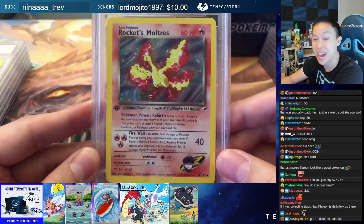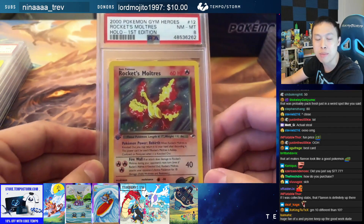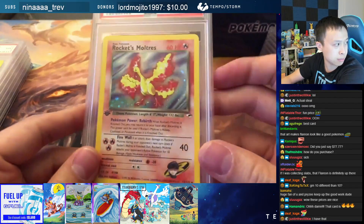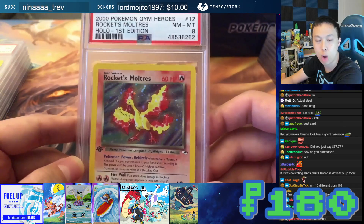Rockets Moltres — this is actually a first edition Rockets Moltres from Gym Heroes. PSA 8, first edition Rockets Moltres. This Moltres is going to be $180 for the PSA 8 Rockets Moltres.